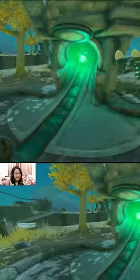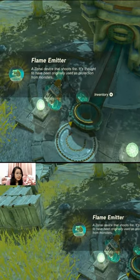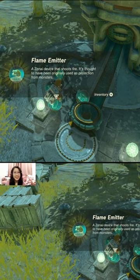We wait and we hope that we get a little flamethrower. There's our flame emitter — and that's how you get a flamethrower. Thank you for watching, bye!